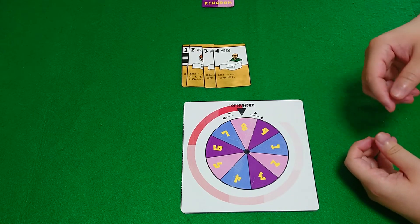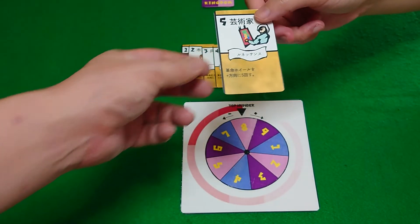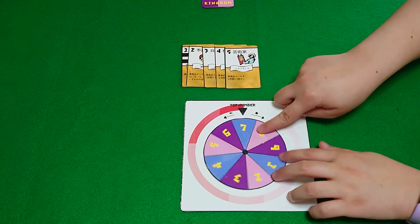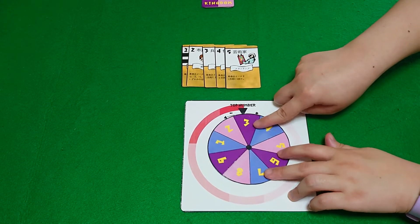Next we have the artist, number five. The artist revolutionizes the wheel and society, so we move plus five. For example, one, two, three, four, five, like that.